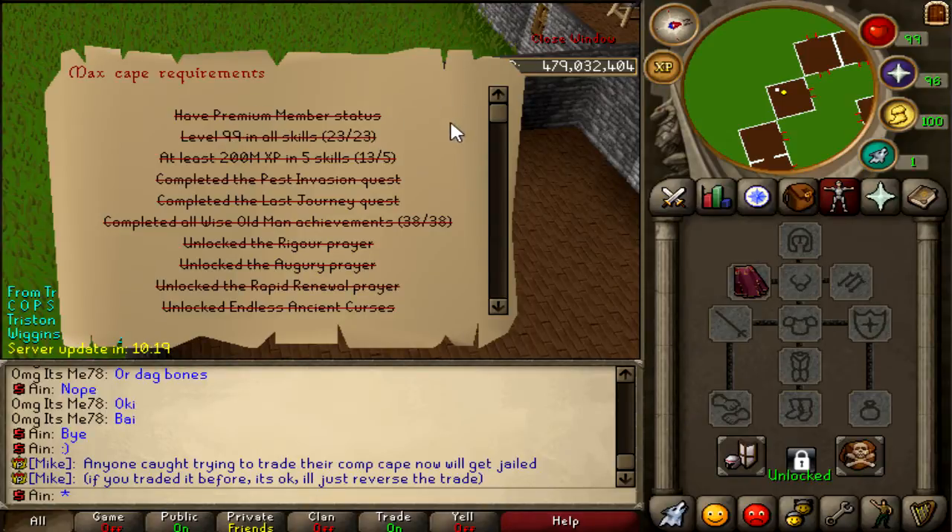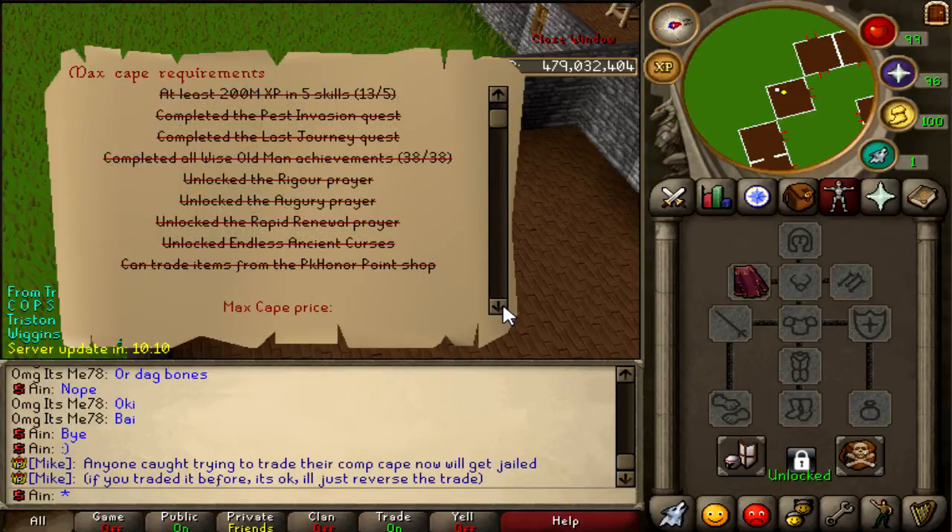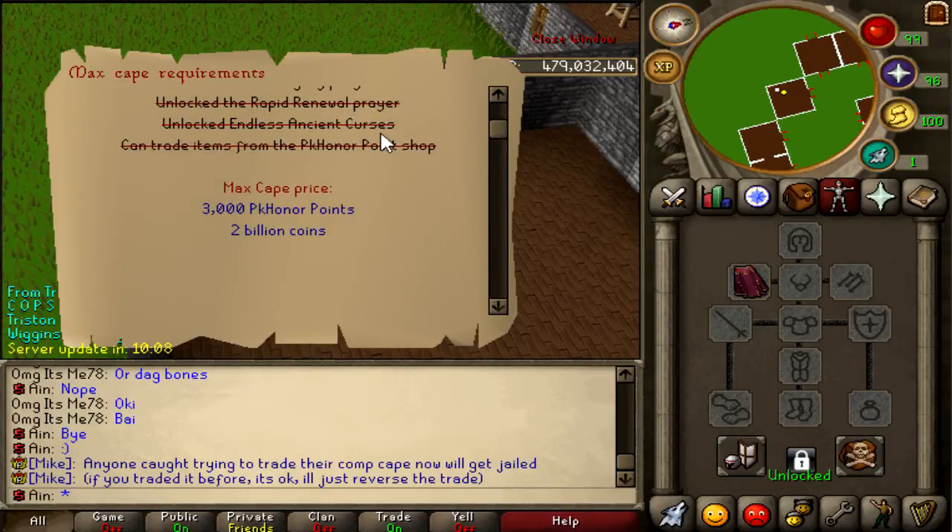You have to have premium status, level 99 in all skills, 200 mil XP in five skills. You have to complete all the quests, the achievements, get all the prayers, get the curses permanently, and get trading rights.